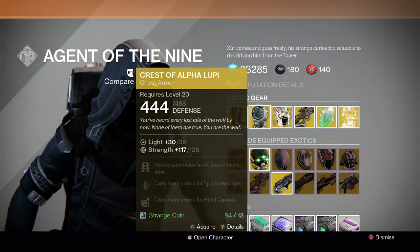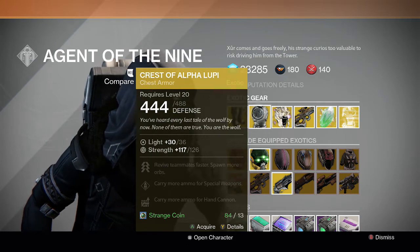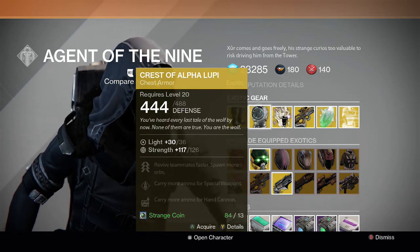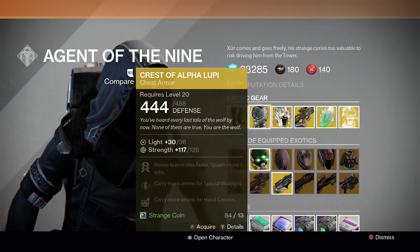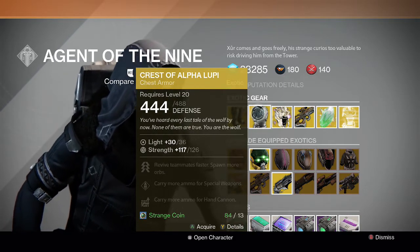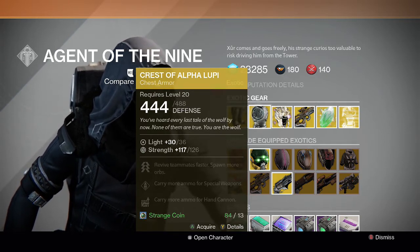For the Hunter, we have the Crest of Alpha Lupi chest armor — revive teammates faster, spawn more orbs, carry more ammo for special weapons, and carry more ammo for hand cannons. Not bad, especially for Trials of Osiris coming up because it's rumored to be Skirmish. We'll find out more about it this week on the Bungie Twitch stream on Wednesday. This is a pretty good pickup, really good for spawning more orbs and reviving teammates quicker in a lot of 3v3 game modes.